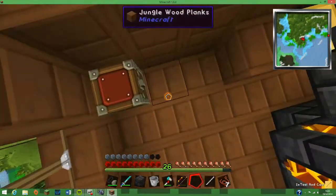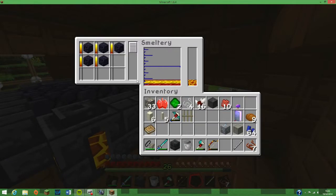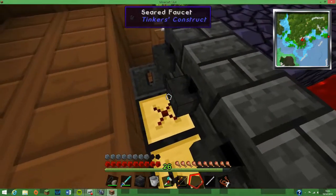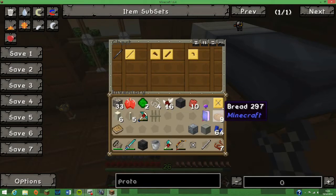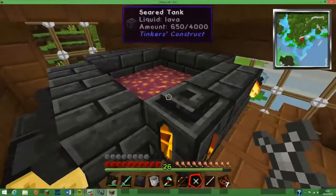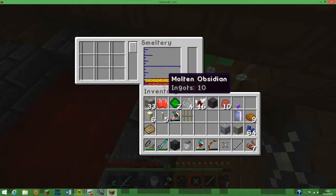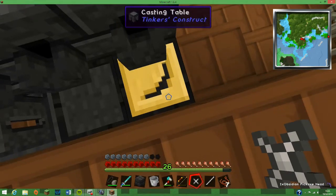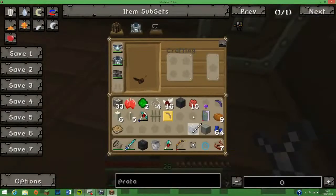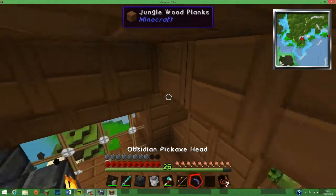We can chuck that on there. Almost there — come on. There we go. Molten obsidian. Wow, that looks funky — actually, that looks fancy.